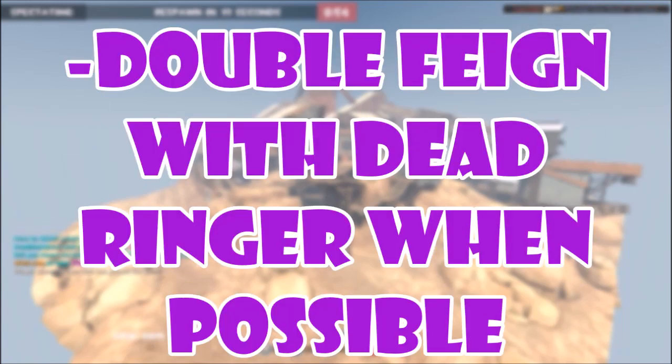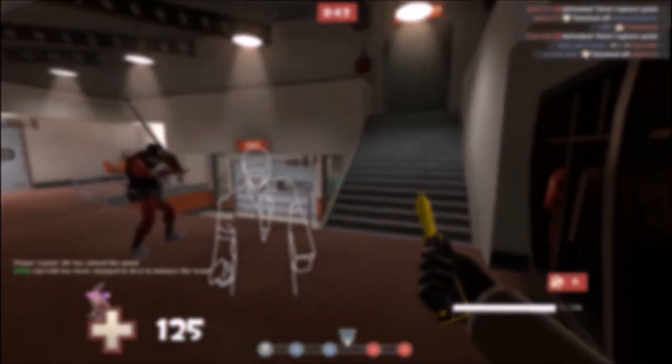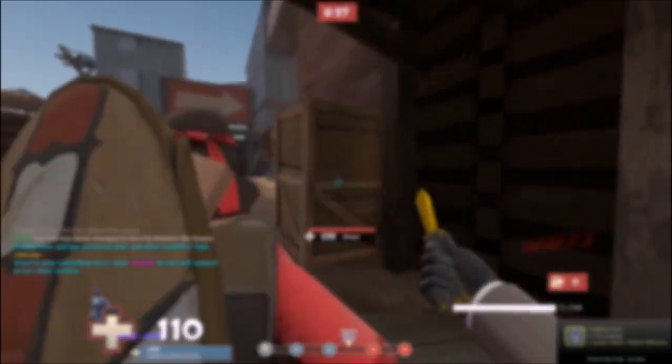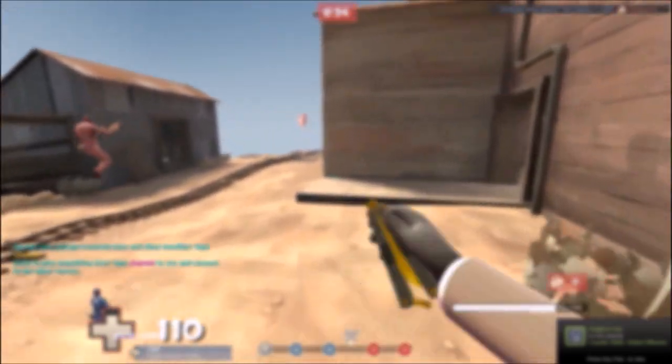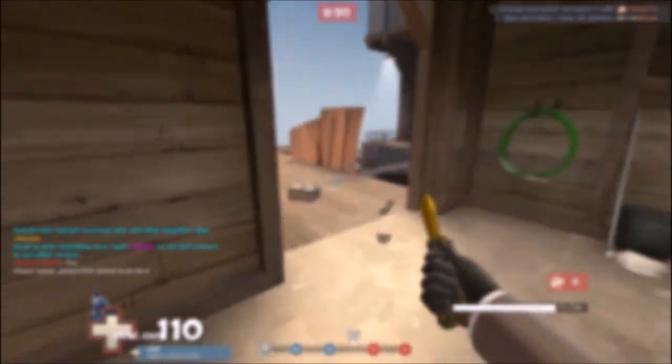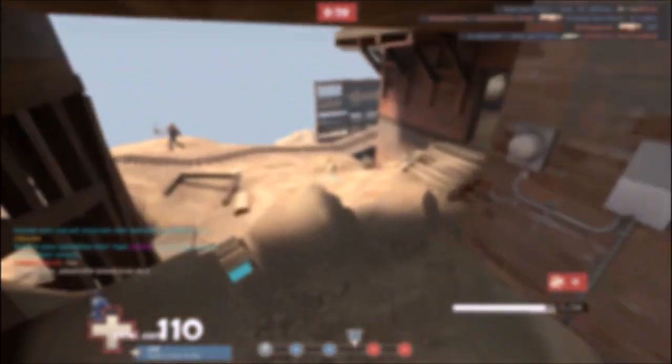Second point: double feign with the Deadringer when possible. A double feign is when you get hit while you have your Deadringer out, decloak, get as much ammo as fast as possible, and then get hit with your Deadringer again. Basically, it looks like there's no way you could have Deadringered twice in a row unless you actually died — you pick up metal so it looks like you actually died the second time.